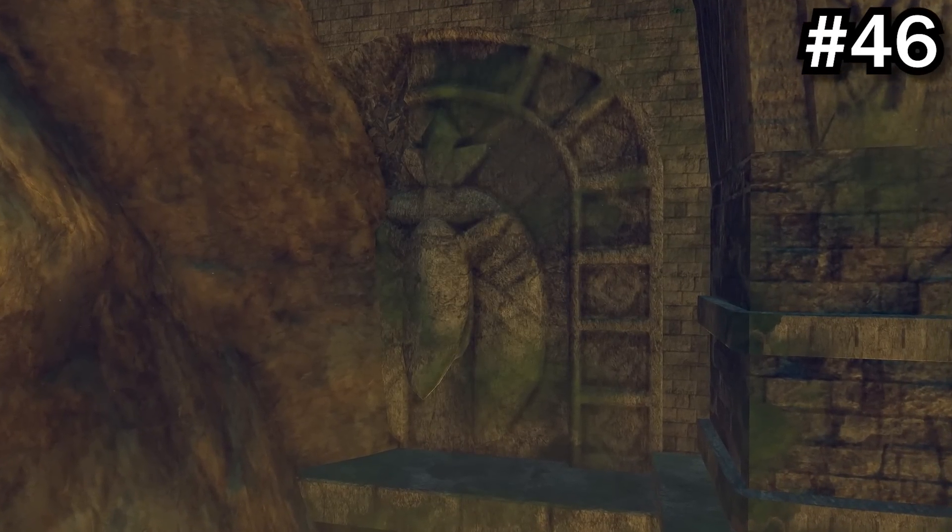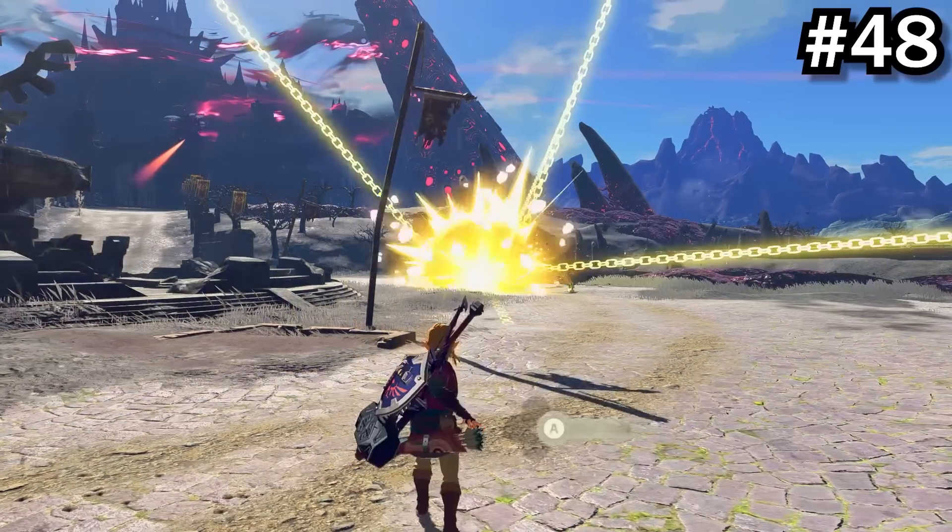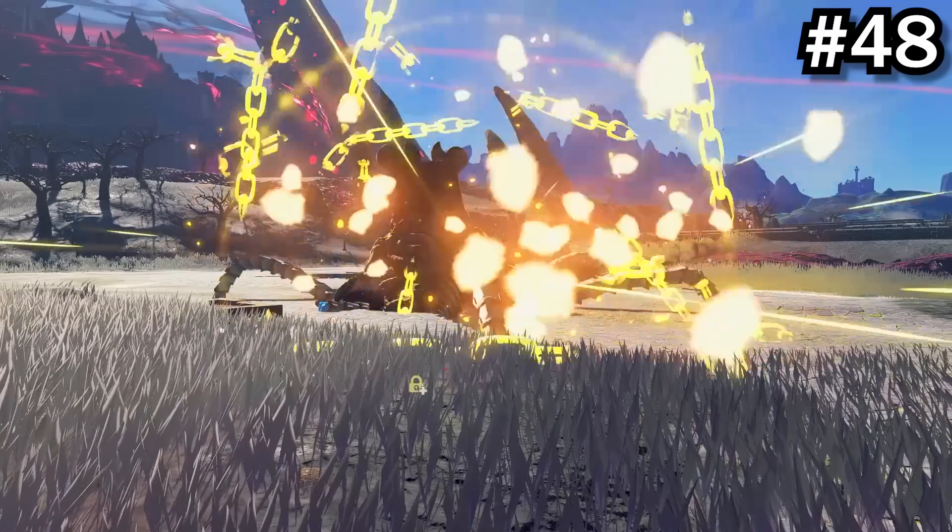There are Loftwings carved into the Forgotten Temple. Tears of the Kingdom was originally planned to be a third DLC. If you stand at a distance from a Guardian and stasis it, it'll fall through the ground.